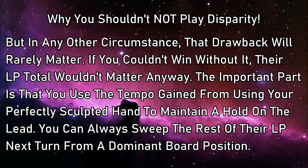If you couldn't win the game outright, or you couldn't get to a better board state without Disparity, then it doesn't really matter if your opponent has 400 life points or 4000. But if you can build an oppressive board to keep your opponent from getting their legs under them on their turn, then you can sweep up the rest of those life points on your next turn. And if you have the luxury, you can even wait to play during main phase 2 so you can still do full damage.